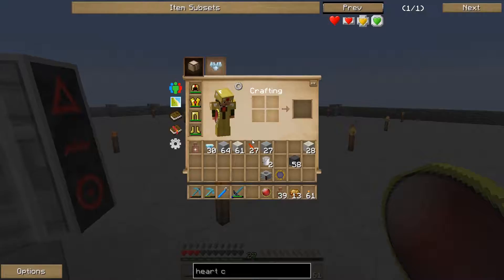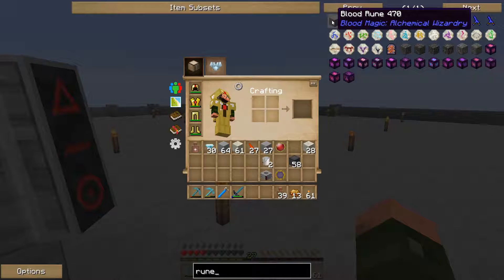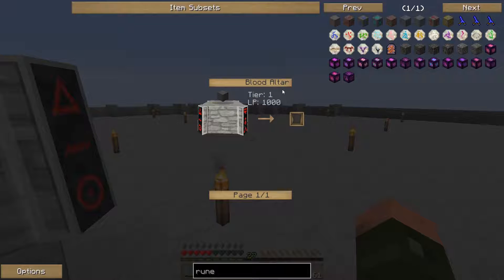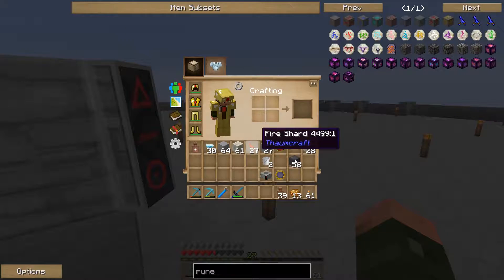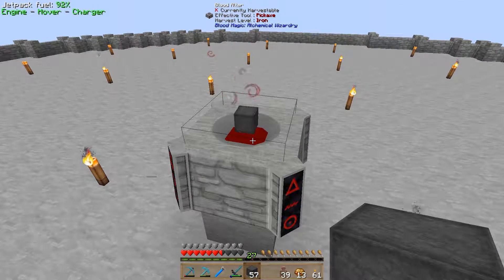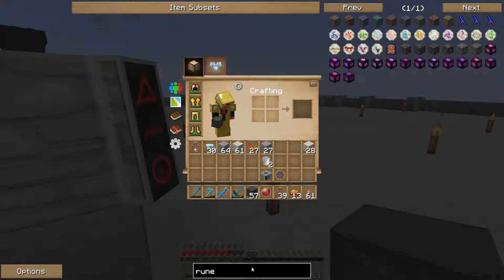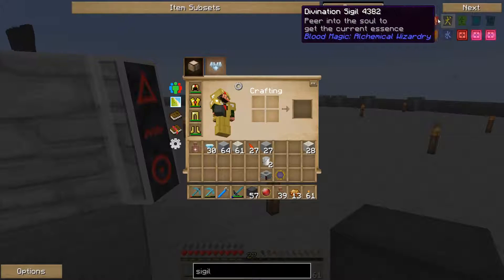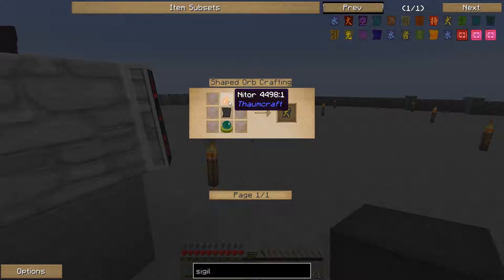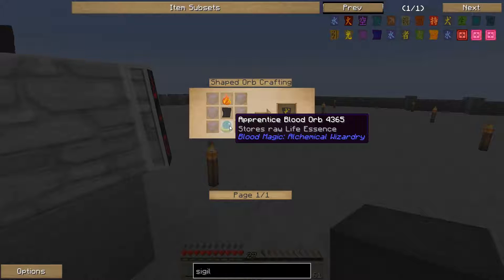To get to a level two altar we will need to get some runes — blood runes — which need blank slates, which require an arcane stone block in the blood altar with 1,000 LP. Let's put one of these in. I don't know how many LP I've already got in there. I need to get the divination sigil to be able to see how much is in there. What does it take? Mana glass, niter, a blank slate, and a blood orb.